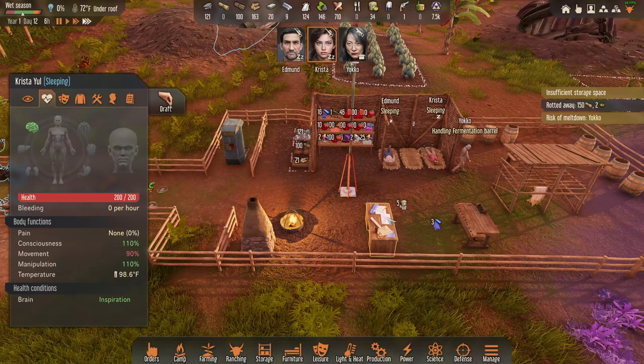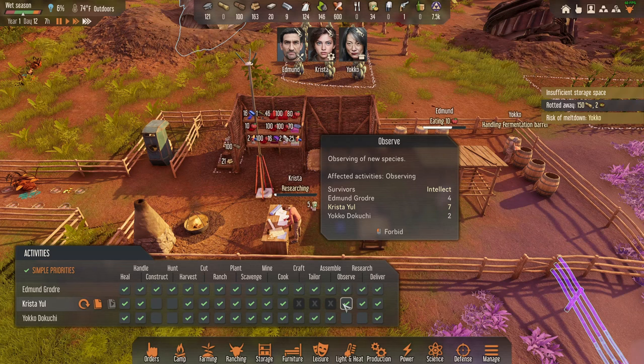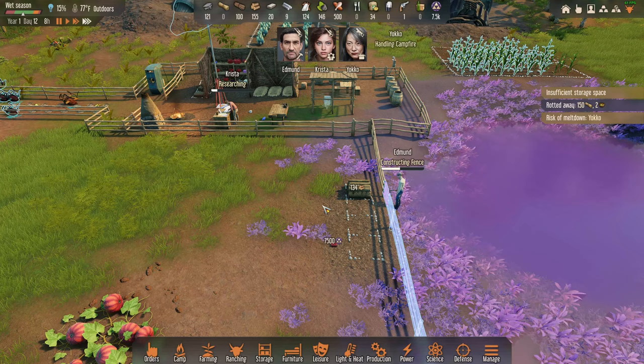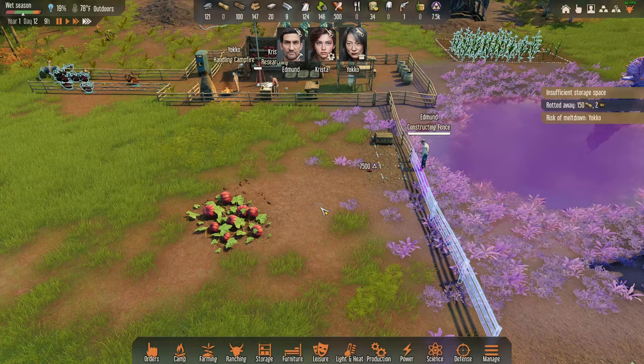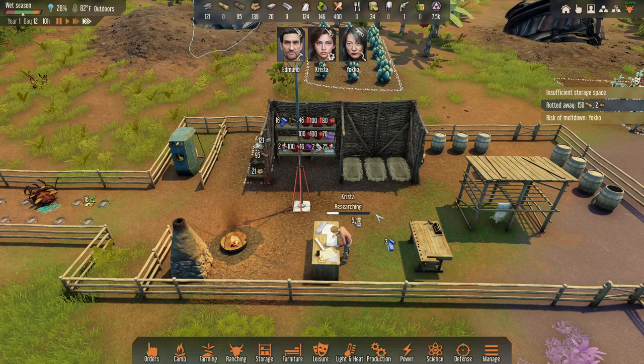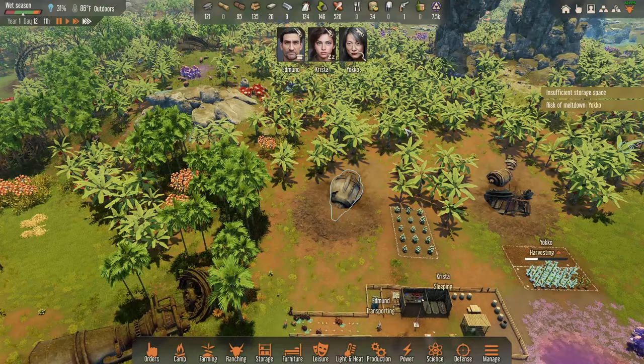I feel like I have to force Krista to research right now — I could set the priorities. I don't want Krista doing cooking, mining, or scavenging — everything else looks good. I want everyone working on plants. Lots to observe.